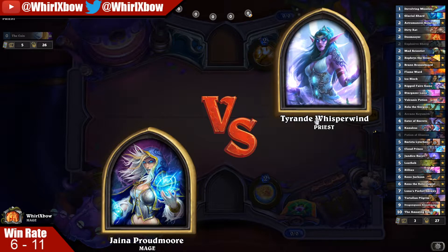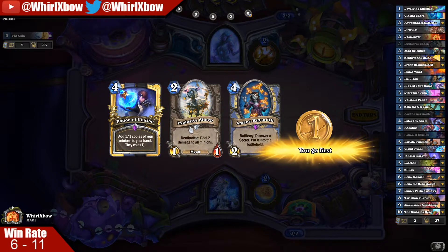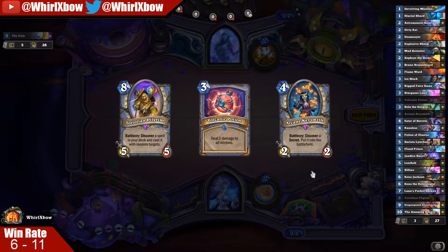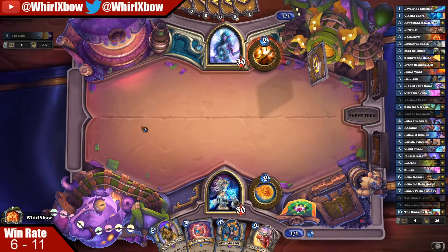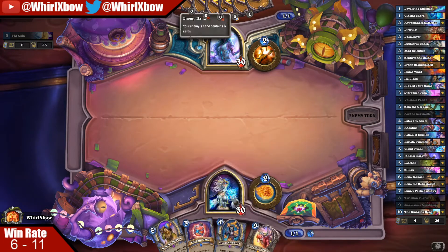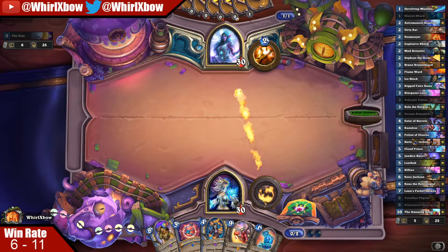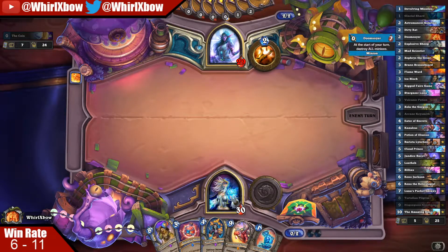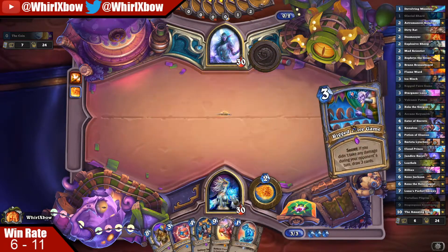First matchup is against Priest. We know how this goes unless we get insanely lucky, and our King Keysmith is a way to get insanely lucky. So we should be able to win this if we have a decent enough draw with double Ice Block. I notice that I needed a decent enough draw — drawing this makes it actually awful. You just basically always want to hit it off with Luna's. Hitting all these minions right now blows; we want to hit like Evolving Mist, Flame Ward, Ice Block, Rigged Games. Rigged Games top deck — called it.